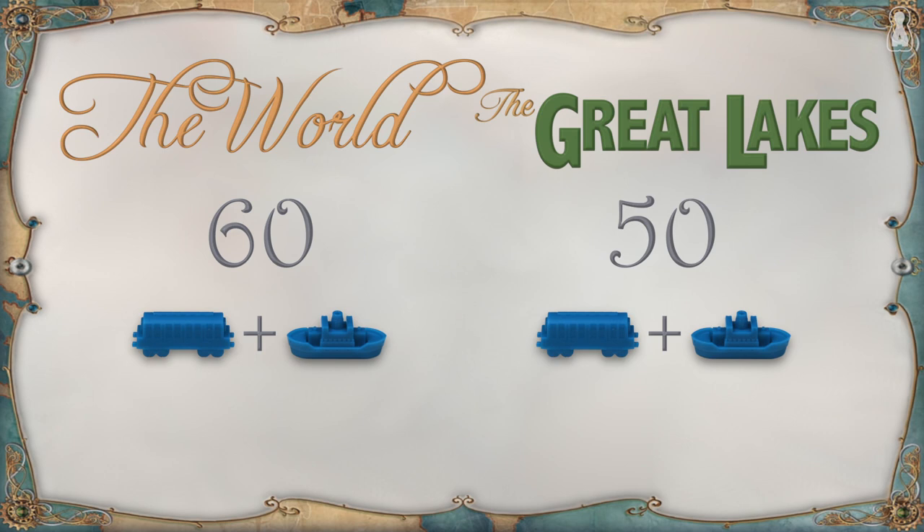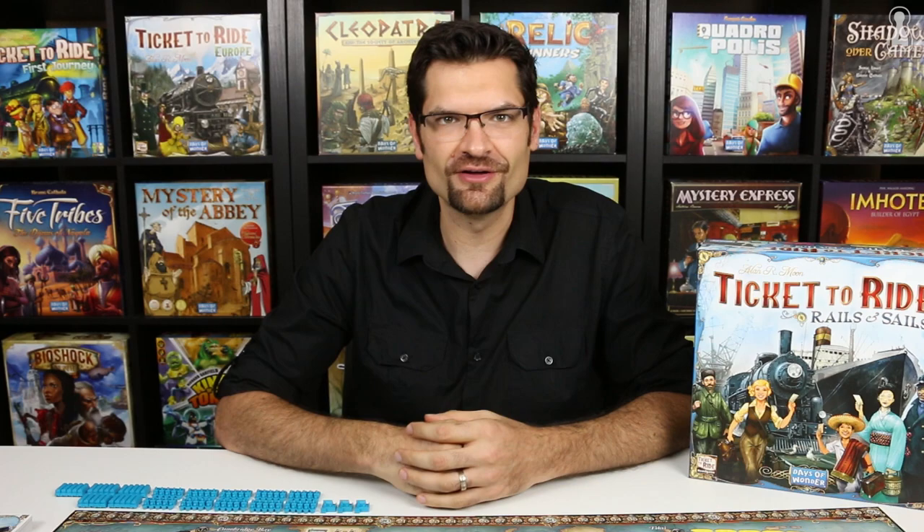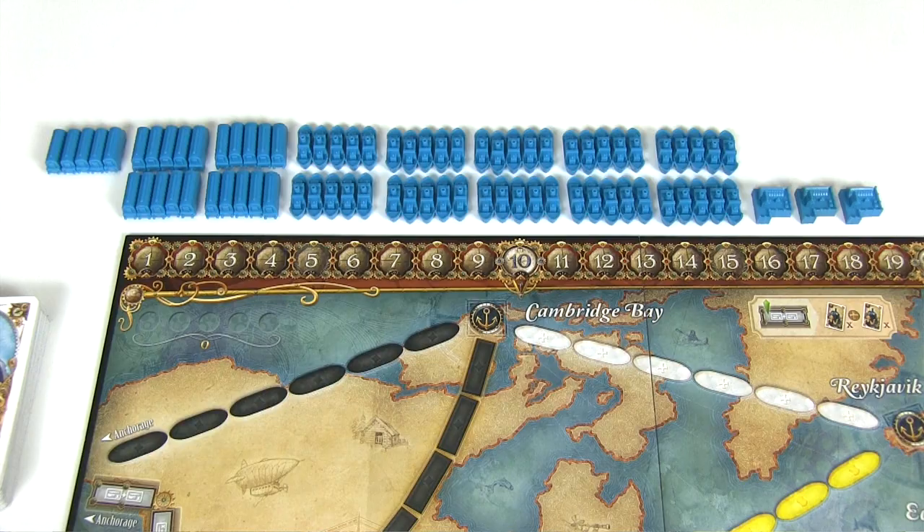Players will then have to make a decision. Out of everything they received, they're only allowed to keep 60 pieces for the world side and 50 pieces for the Great Lakes side. Some will keep all their trains and get rid of some ships, some will keep all their ships and get rid of some trains, and some will do a little bit of both. Don't panic — the rulebook has recommendations for first-timers. For example, for the world side, it recommends keeping only 20 trains and 40 ships.